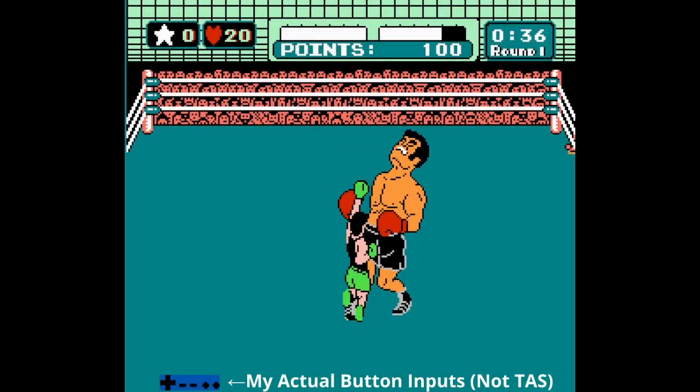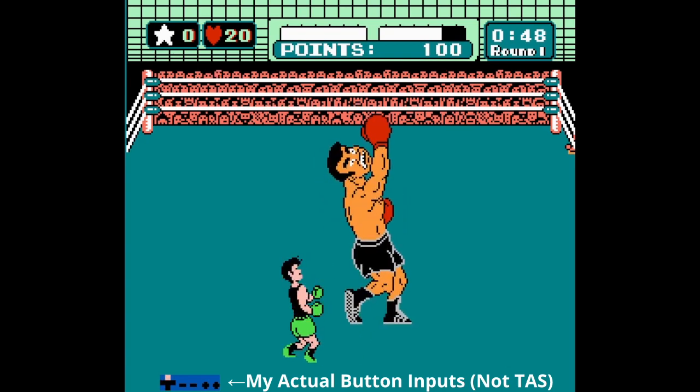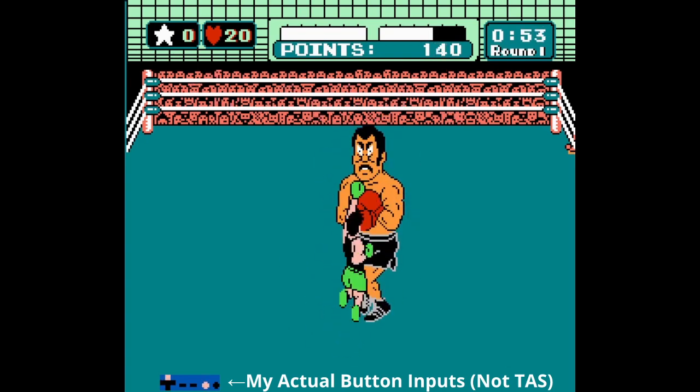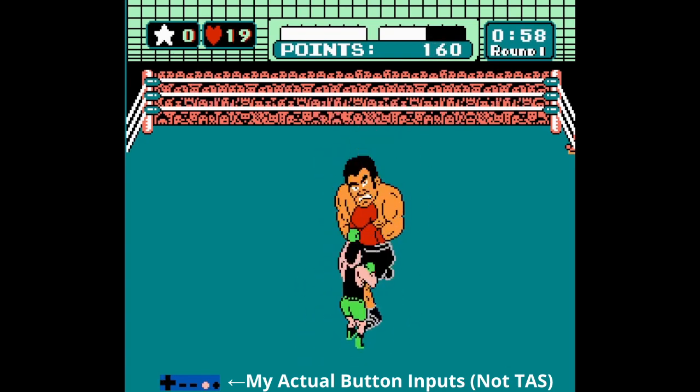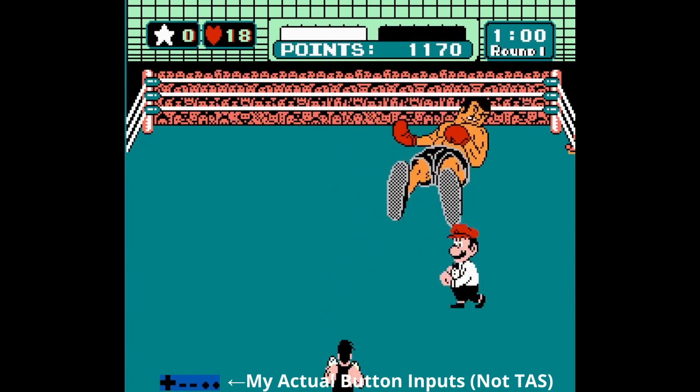Here is a deceptively hard challenge in Punch-Out on the NES. The rules are simple. All you need to do is defeat Piston Honda 2, but in a very specific way. When he goes for his special attack at 1 minute in the first round, if you counter it, you are awarded the victory.